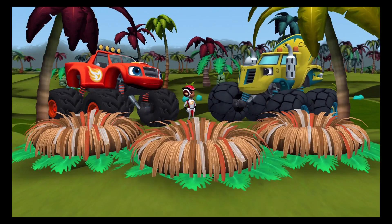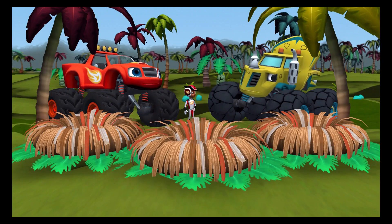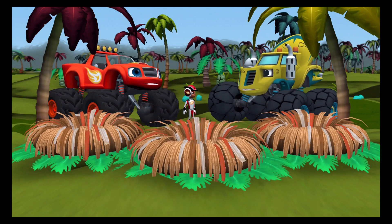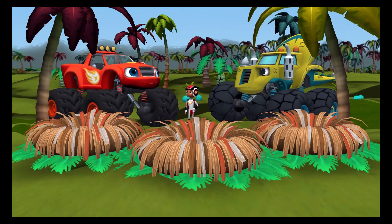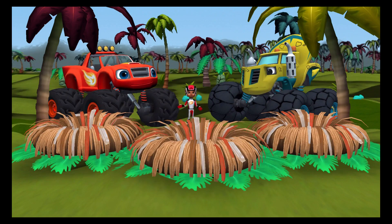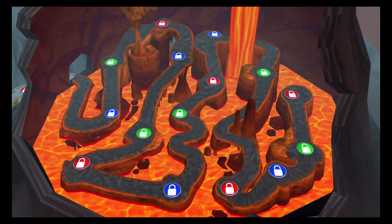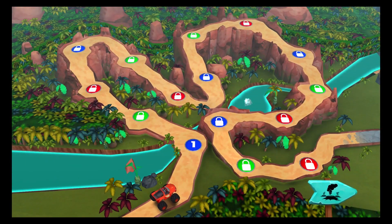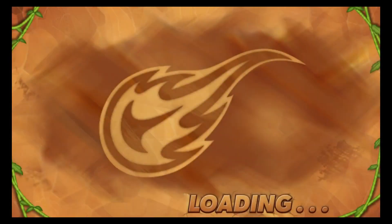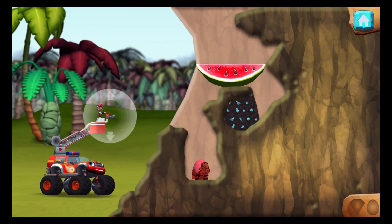Hi, Zeg! Hey, what's wrong, big guy? Hi, AJ! Hi, Blaze! Zeg have big dino problem. Baby dino eggs missing from nest. They must have rolled away. Zeg need to rescue those dino eggs quick! Sounds like you could use some help. Will you help us find all the dino eggs? And don't forget to keep an eye out for cool hidden prehistoric gems — we should grab them for Zeg's collection. Zeg love pretty sparkly gems! All right! Let's get rolling and rescue some baby dinos!